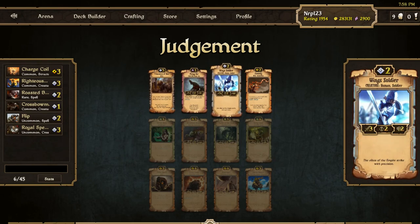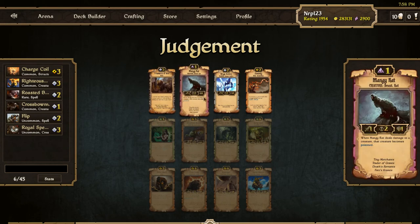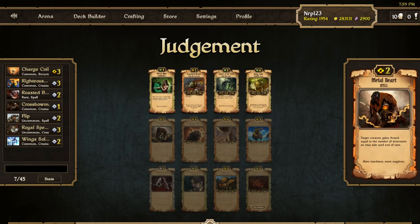We've got some nice Energy stuff but I think I'm still mostly in Order. Wing Soldier is the unit I should take. Prisoners of War could give easy draw, but I don't really want to splash other stuff, so I'm just going to take the Wing Soldier. Now we don't really have great Order stuff.